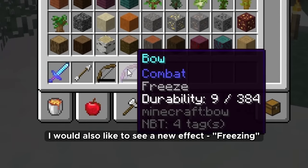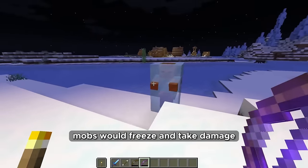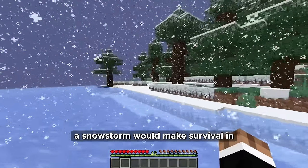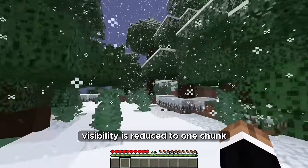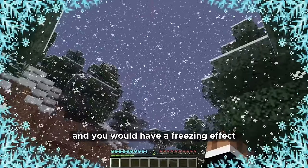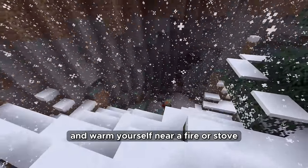I would also like to see a new effect — freezing. If fired from a bow with the new freeze enchantment, mobs would freeze and take damage. A snowstorm would make survival in Minecraft much more difficult — in a blizzard, visibility is reduced to one chunk and you would have a freezing effect. In order not to freeze, you need to find shelter and warm yourself near a fire or stove.